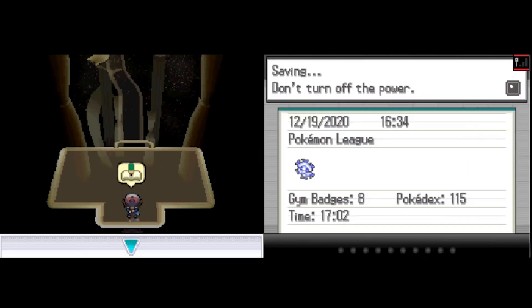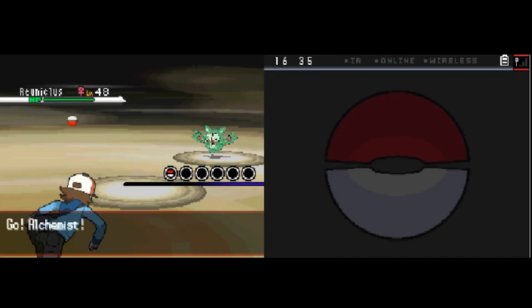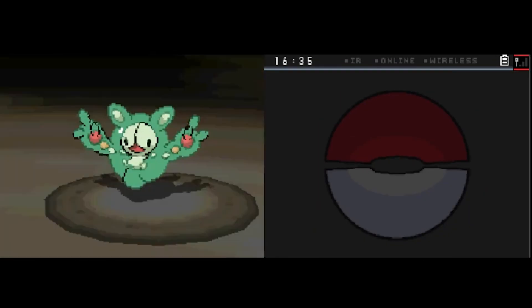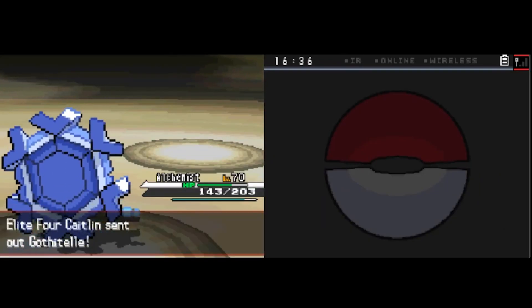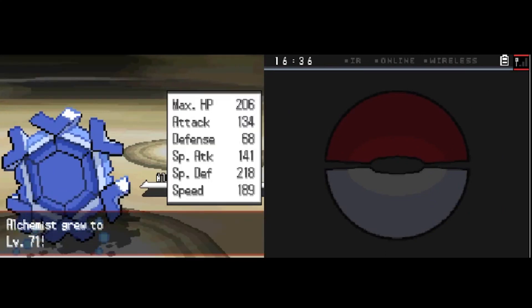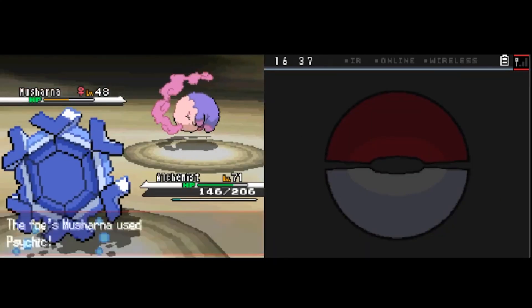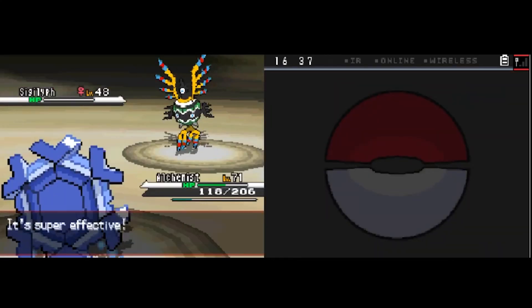We heal up and restore PP before the next fight. This time we attempt Caitlin and it goes pretty great — a complete breeze in contrast to Grimsley. We get through her entire team with a couple of Ice Beams, and the last was for Sigilyph. That's a wrap — feels nice.